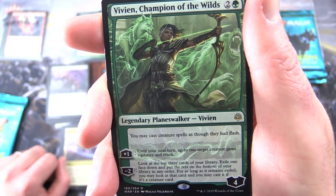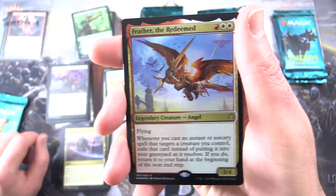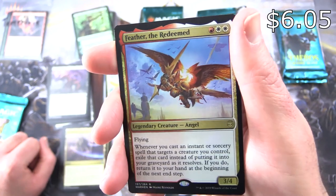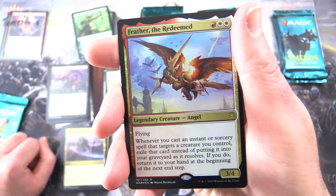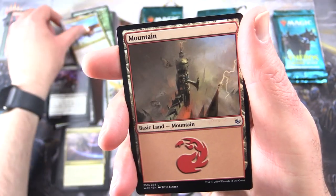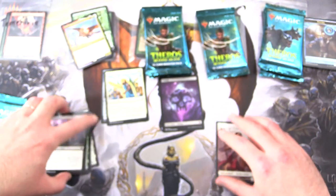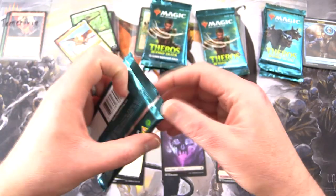As long as it remains in exile, the exiled card is redeemed. The dream creature Angel, 3/4. Up to three with flying — whenever you cast a spell, all sources for that target creature you control exile that card instead of putting it into your graveyard as it resolves. If you do, return it to your hand at the beginning of the next end step. We're doing well with foil rares today — a Mountain and Wizard token. Moving on to the second pack: Theros Beyond Death.